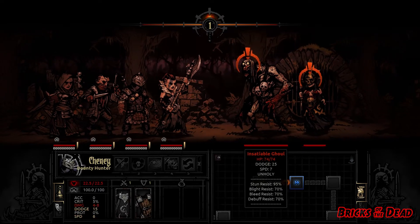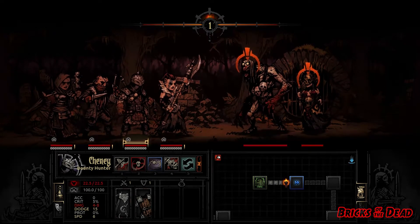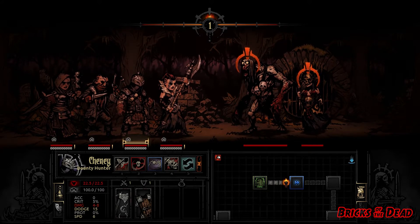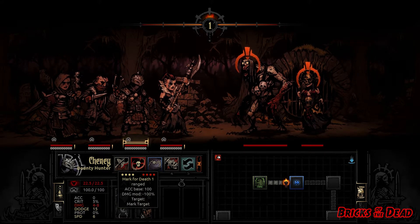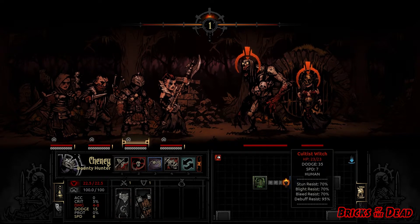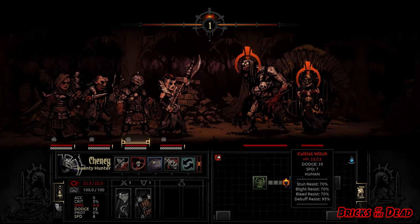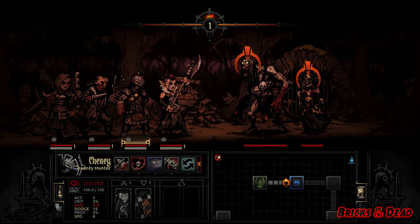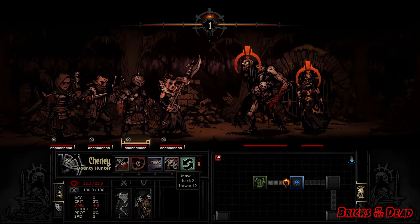Now we get to see the combat mechanic. Luckily we surprised both enemies, so we got a bonus and can attack first. Combat is all turn-based — not usually something I dig, but I think it works well here. Our first character is Chaney, our bounty hunter. He can collect bounty (an attack), mark (a basic attack that makes the enemy easier to hit), come hither (a light attack that rearranges enemy positions — useful for dragging a back-line projectile enemy to the front), or finish him (a strong attack). Depending on what position people are in, they have different abilities. You can also rearrange your own party, which is important because enemies or fear can shuffle your lineup, wasting a whole turn.